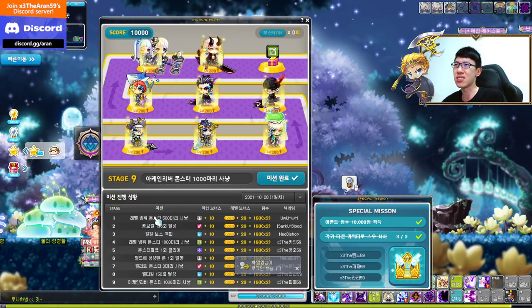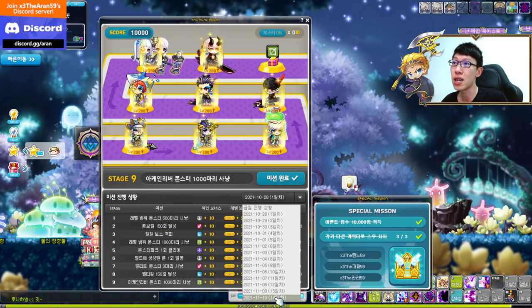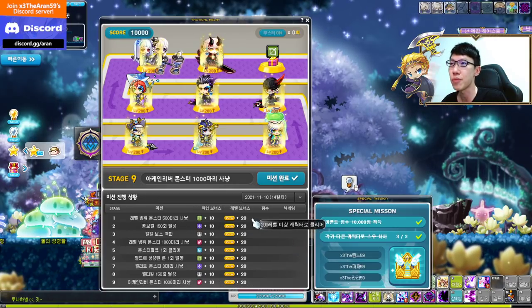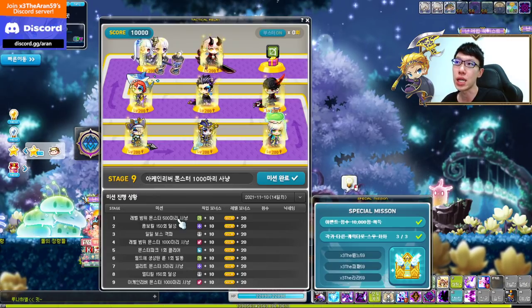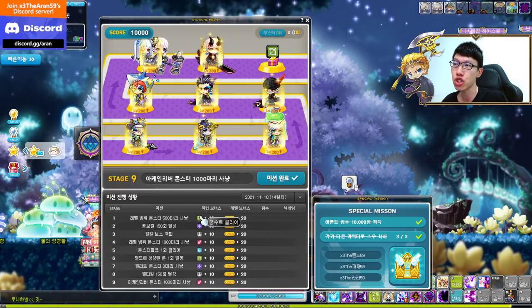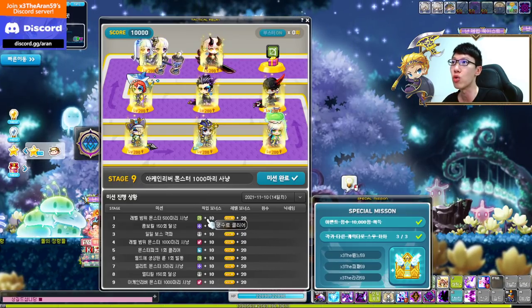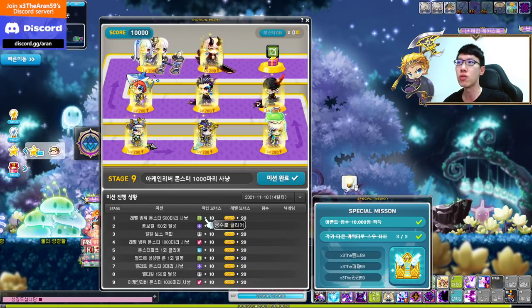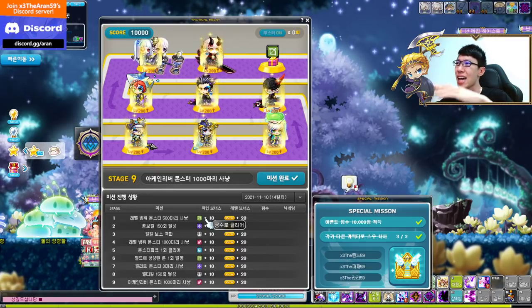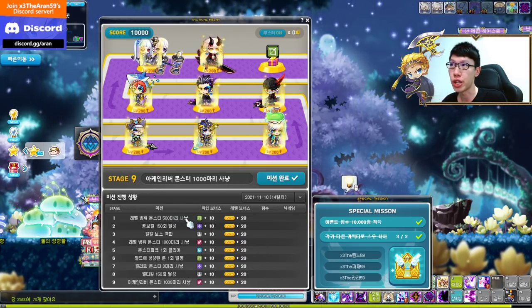Let's go through the stage missions. For stage one on day 14 — which requires an archer — you need to kill 500 mobs within your level. You need a level 200 archer or above to get 80 points, so you can go with any archer: Kain, Bowmaster, Pathfinder — anyone.